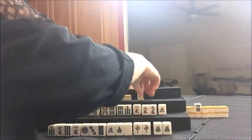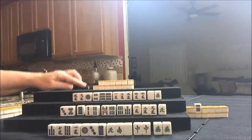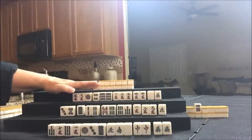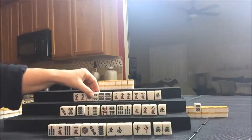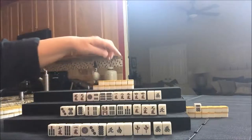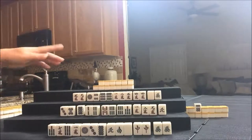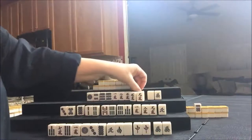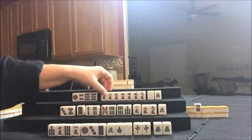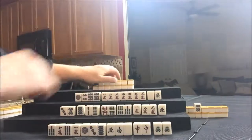Let's see what West has. For West, we have isolated tiles, two pairs, and a Chi. That's a mess. I think because there are only two honors, I would try for Pinfu eventually — which is all sequences, all Chis. Actually, there are four discards for Hanitsu, which is a half flush. Let's look at what North has.